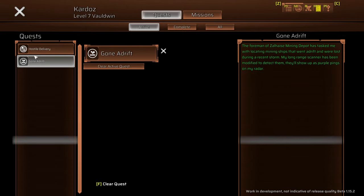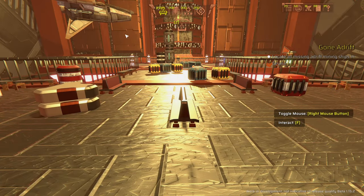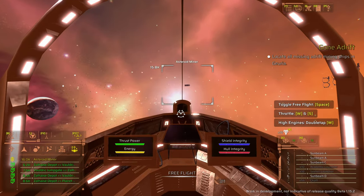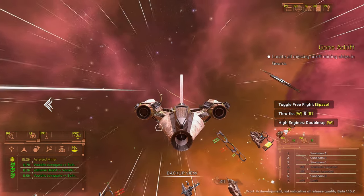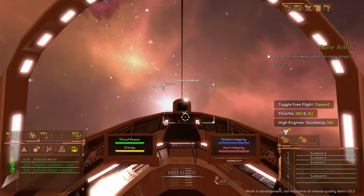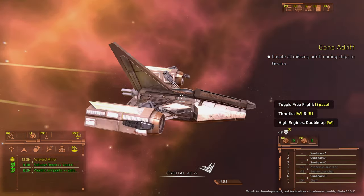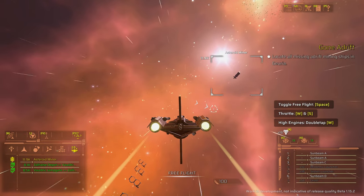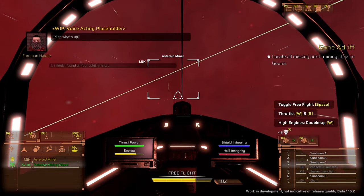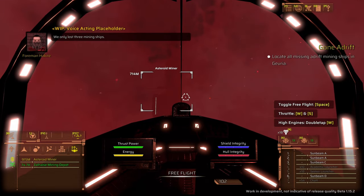Now I'm attempting the quest again — cutting straight to the end fight. Launching from the station, I cycle through ship views: there's a reverse view, a side view, a rear view, and a cockpit view that makes it much easier to see thrust power, energy, shield, and hull integrity. I'll stick with the cockpit view. Locating the last miner, scanning it — found four but we only lost three, dun dun dun!